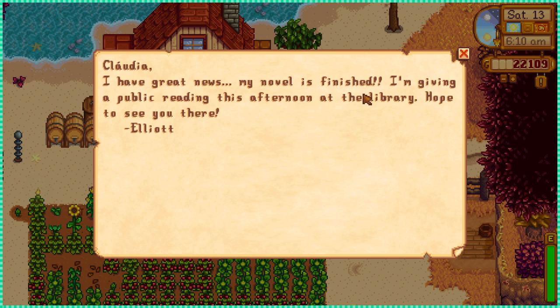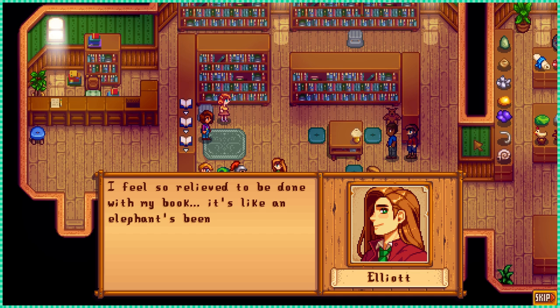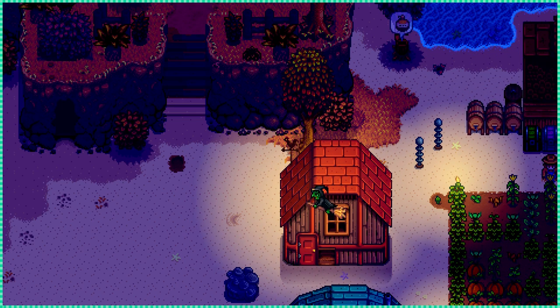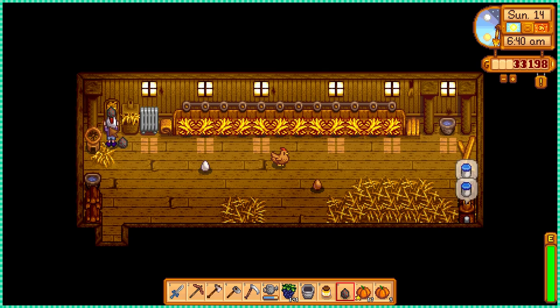I got an invite from Elliot — apparently he finished his book. Does he really want to come live with me? He has no excuses this time. And on the 13th of fall, a witch came and left me a void egg. You can put the egg in your coop's incubator and eventually a very unique chicken will hatch.